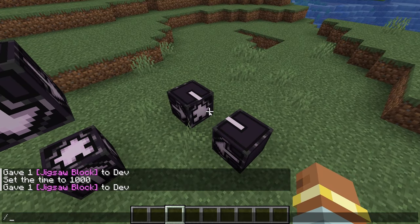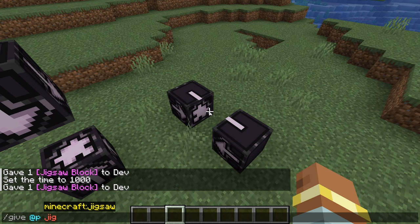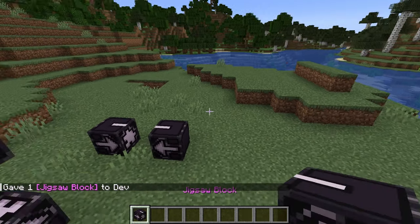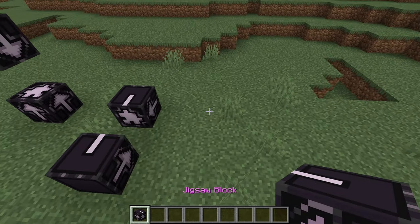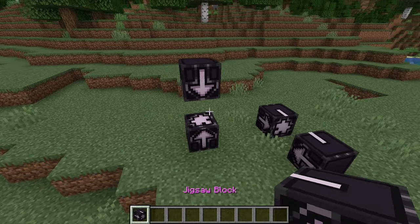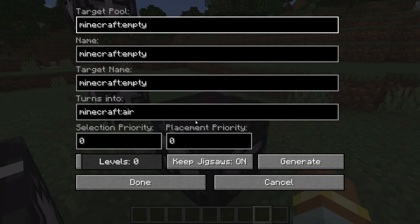To get the block, use the command: /give @p and then type 'jig' — it should autocomplete to 'minecraft:jigsaw'. Press tab to autofill, then run it. You can set a count if you want, but the default gives you one block. It looks very similar to a structure block, which was covered in a previous video linked in the description.